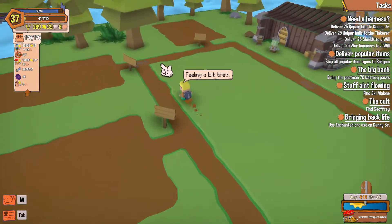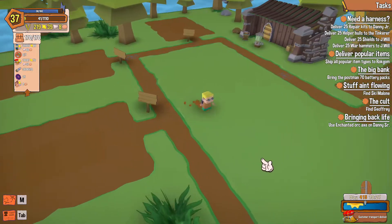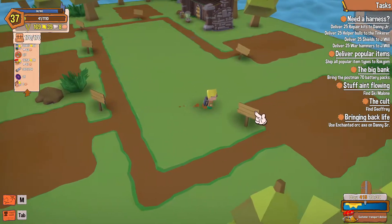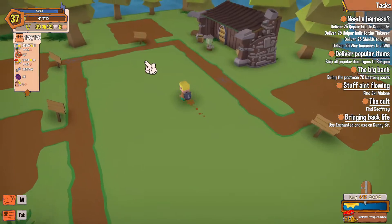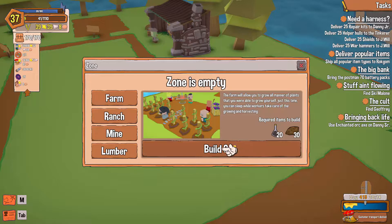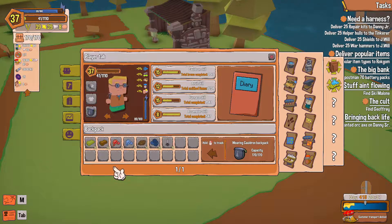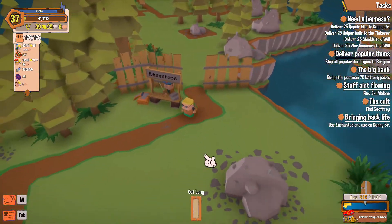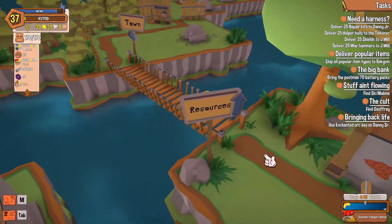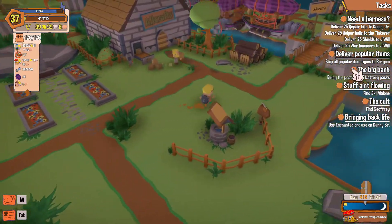Alright, we bought the first plot. There we go — zone is empty, let's go ahead and buy them all. We can build eight things there. And the last plot — 70. So 30 sand, let's start right here. Build a farm — zone is empty, build. Items needed: 30 sand, 20 — oh, I'm missing two of those things because I got filled up. Dang it, I guess we need to go empty our inventory. I'm glad it's close. How's our air task doing — down to a couple things, we're good for another few days.